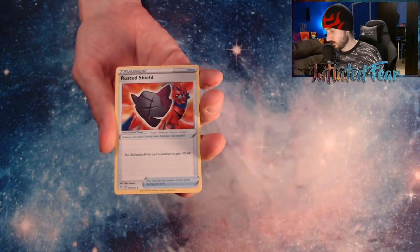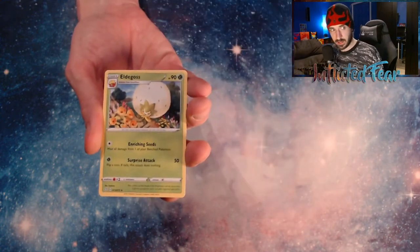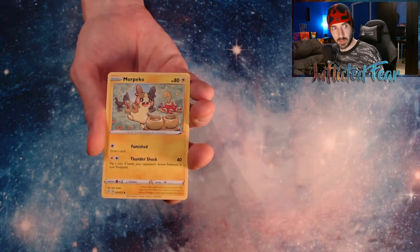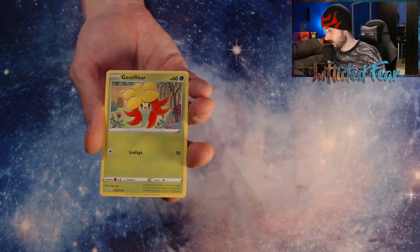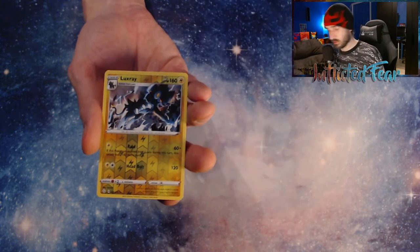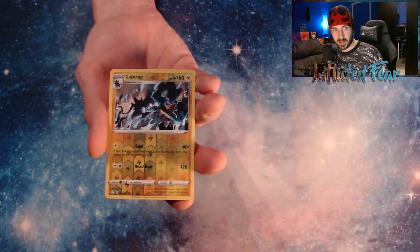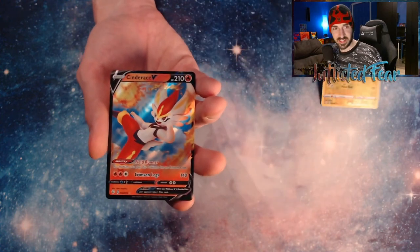Energy, Rusted Shield, Team Yell Towel, and an Edelgoss. Rowlet, Trudle, Morpiko, Koffing, and a Gossifleur. And a Luxray Rare Reverse though — so it's not too bad. I think we have a hit behind it though. And a Cinderace V.